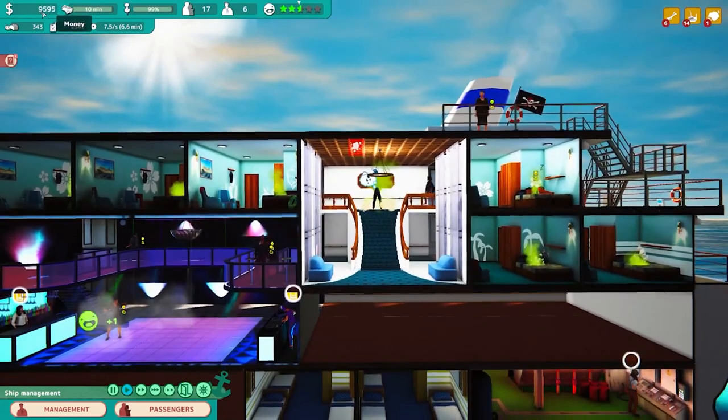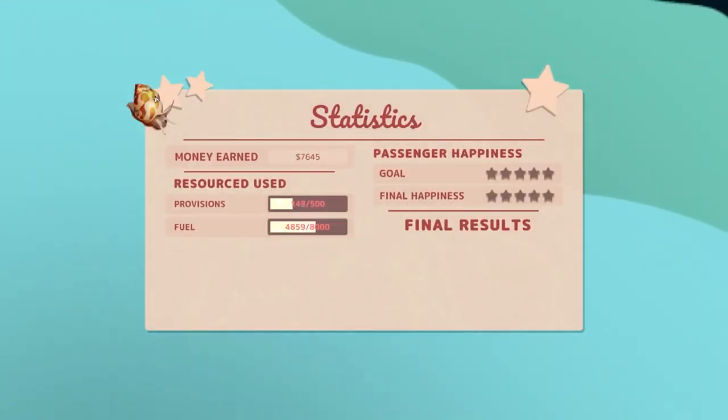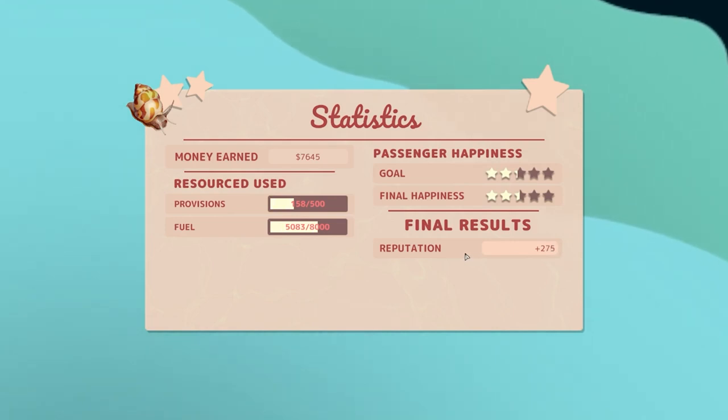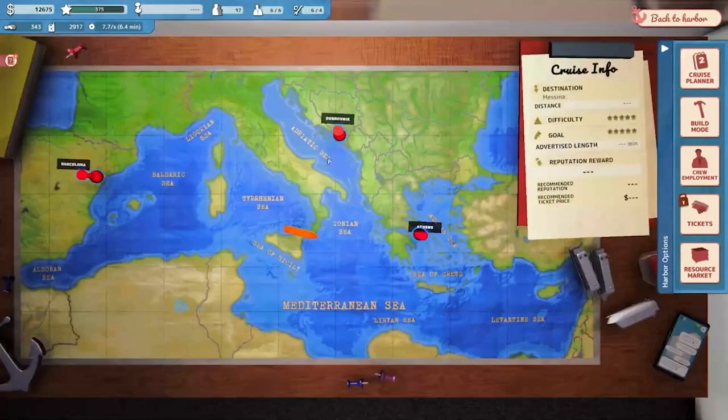Look at all that money we made - I'm really glad we went with the club. Goal achieved! Final happiness met, we beat it. Reputation gained - excellent. Finishing the cruise. Now we're at our destination and our next set of choices will depend on how we're oriented - do we go back the way we came or go to one of the others? That's our choice in the next episode if you guys like this. Hit that like button, hit subscribe, and leave a comment - good, bad, or indifferent. Your feedback's always welcome. Until next time, this has been Pinstar, signing out. See ya!